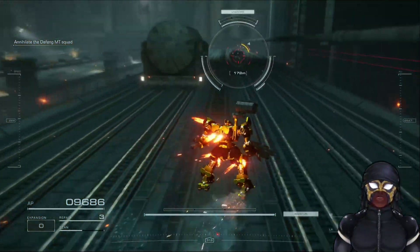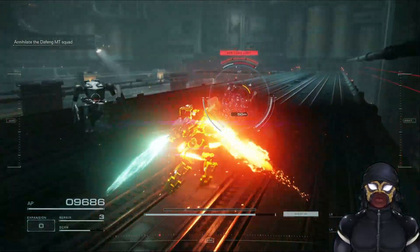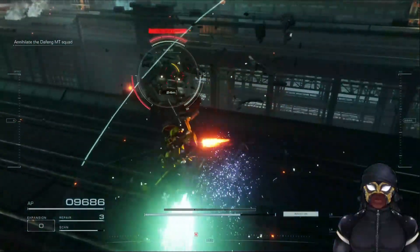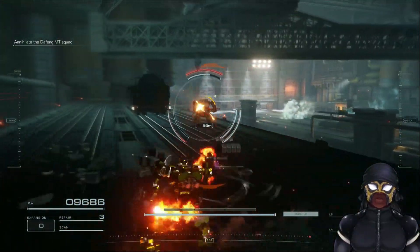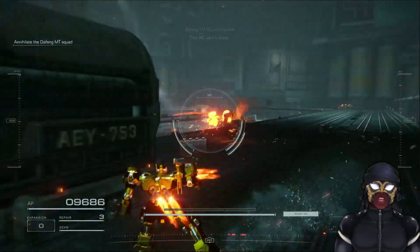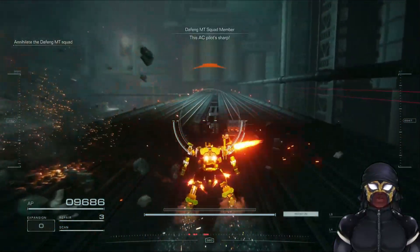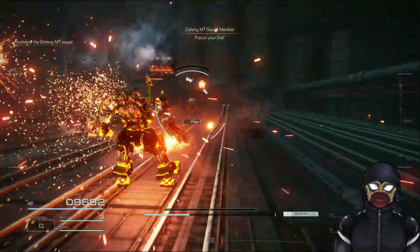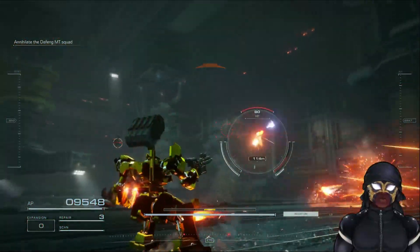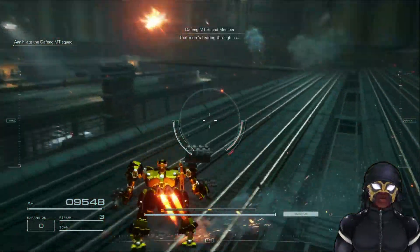In case I didn't cover it going through the tutorial — the scan allows you to see enemies, but also the tutorial mentioned there were parts in boxes which have AC parts in them.